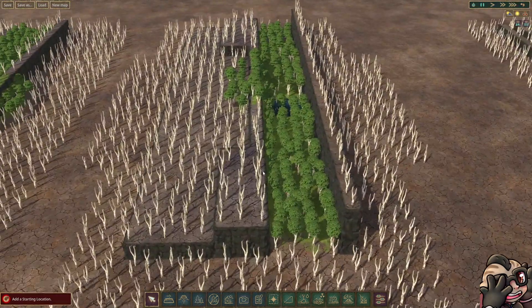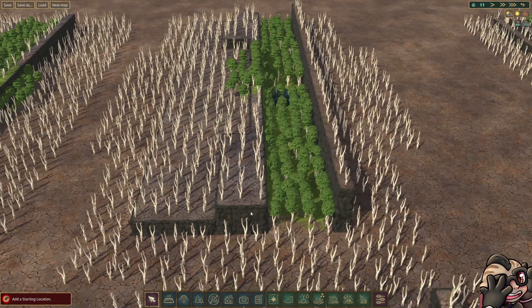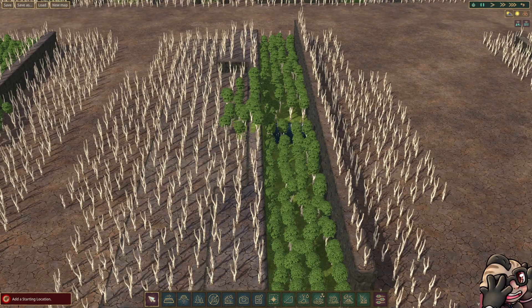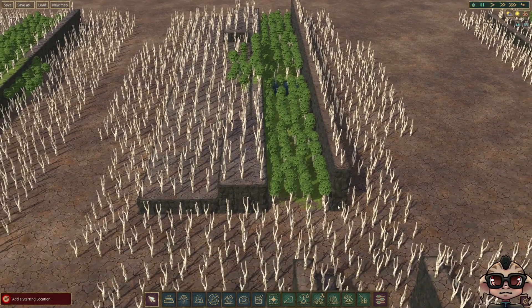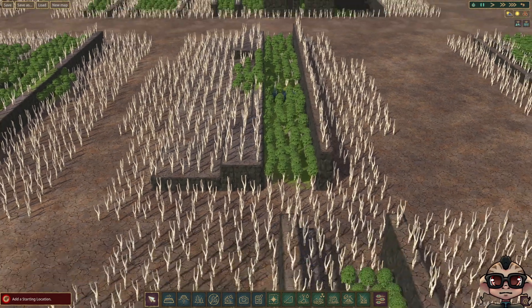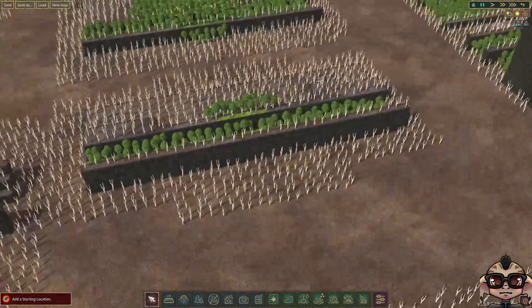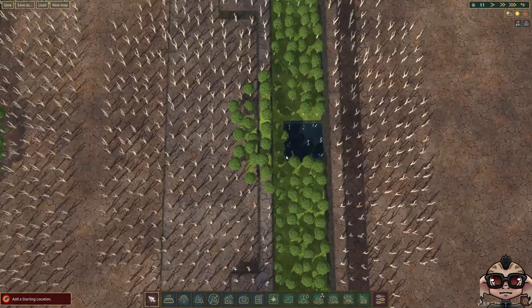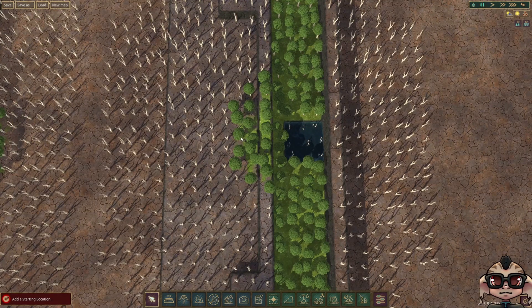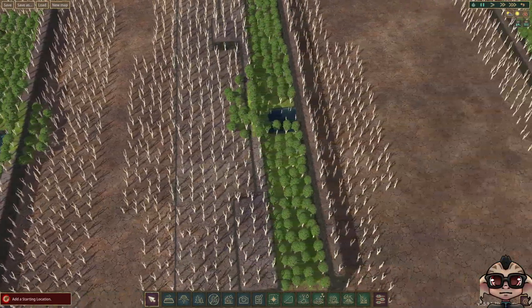The next example I went a little bit crazy with: what if we elevate the closest edge two units and then the rest of it one unit on the left-hand side, and then on the right we've just gone up three units. Well, it's easiest to see on the right — all of these are dead, there's no life going on at the top of that hill at all. On the left-hand side, though, we've still got four trees wide, exactly the same as when we were over here.